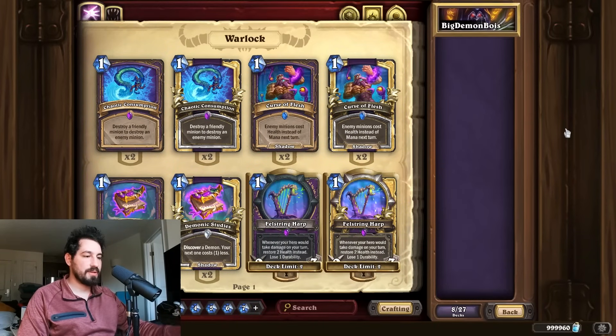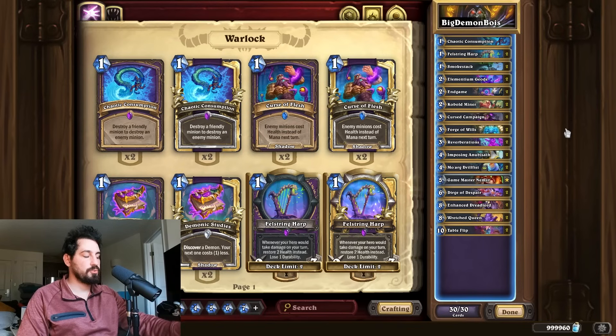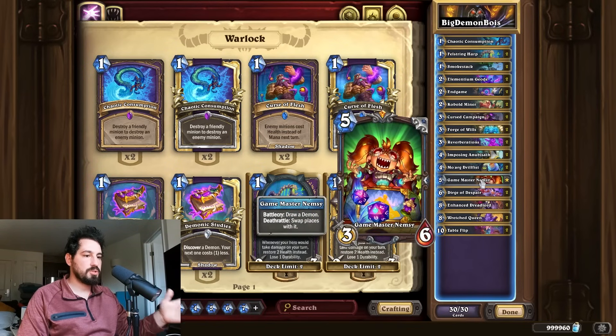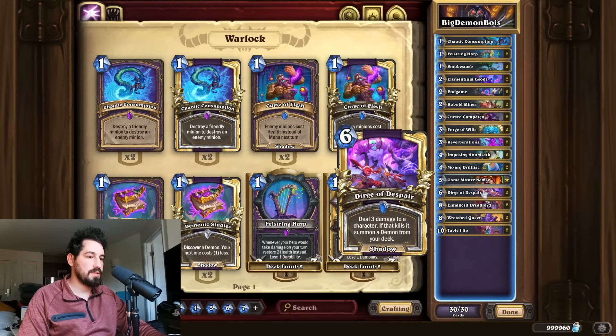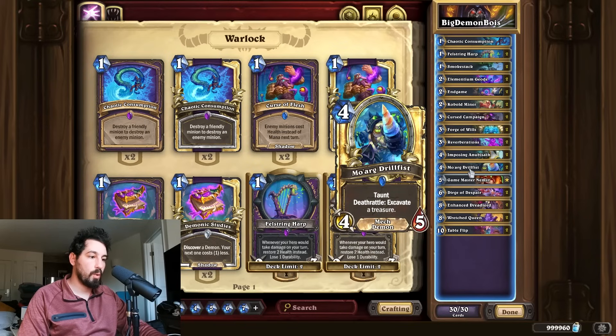Yo guys, Robert Warshak here. We got some big demons from the theorycrafting stream - this deck slaps, literally with the big demons. The core of this deck is the Nimzi, which draws a demon deathrattle and swaps places with it. So we just run a bunch of big demons like the Enhanced Dreadlord, the Wretched Queen, and the Moarg Drill Fist - interesting choice.